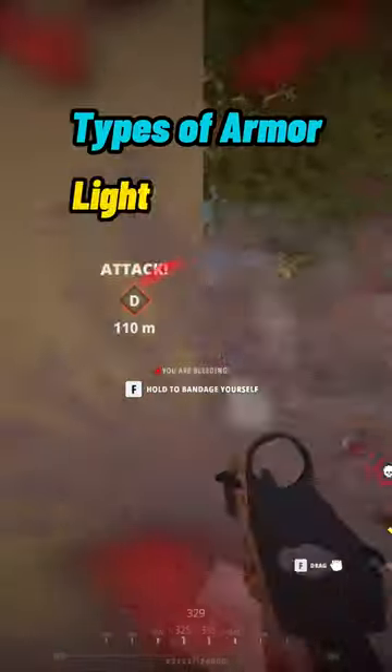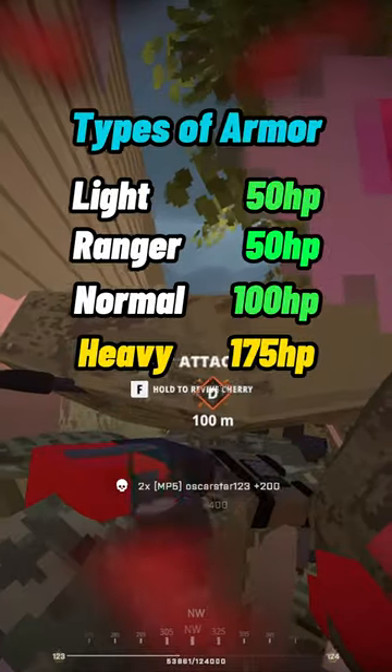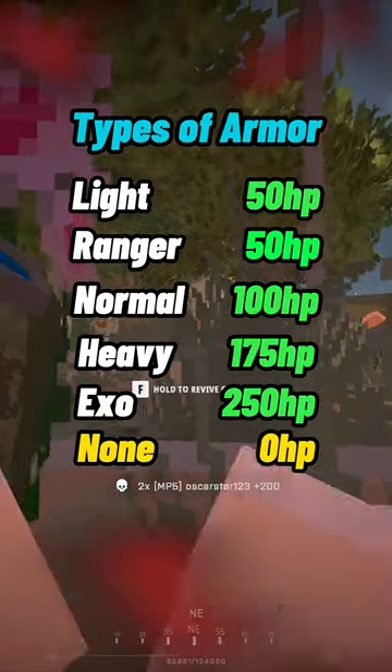There are six types of armor: light at 50 HP, ranger at 50, normal at 100, heavy at 175, exo at 250, and none, providing zero.